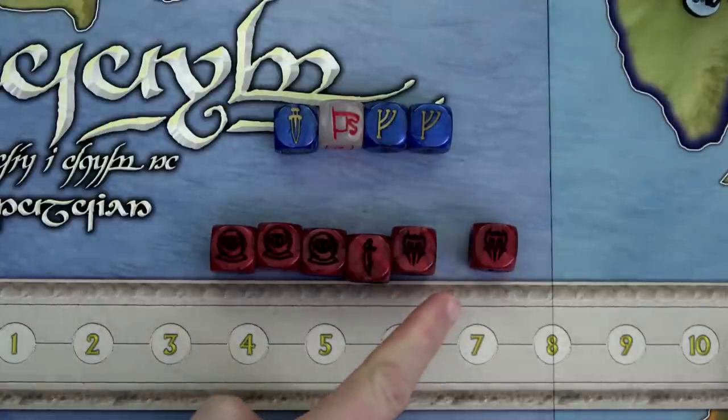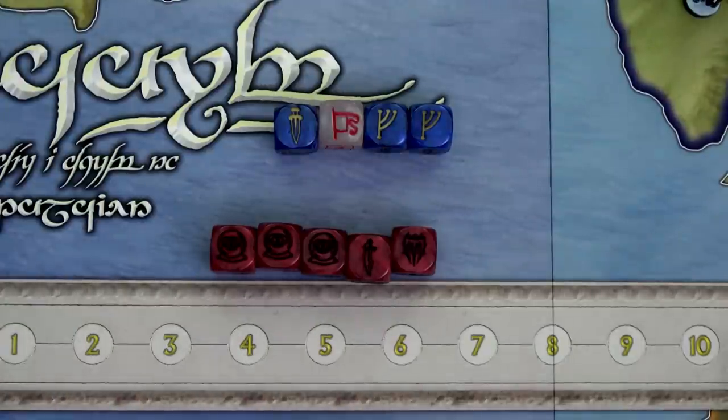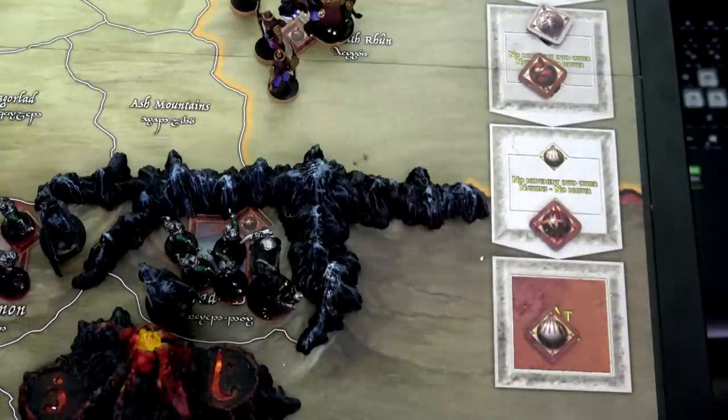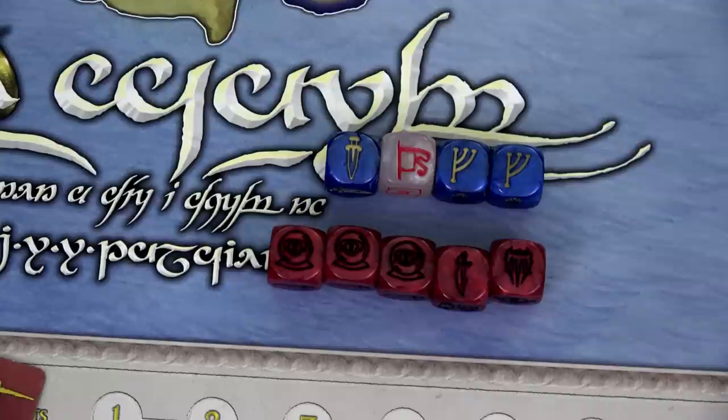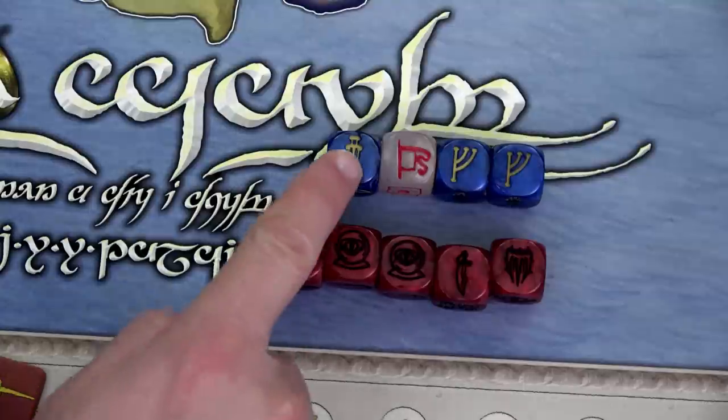Moving to the Shadow Player, I'll use a muster die to push one of our factions to at war — specifically Isengard. Now we can cross any borders and start mustering units. With muster dice you can also play a muster event card; for nations at war, you can place one elite unit in a friendly free settlement, two leaders in different friendly settlements, two regular units in different friendly settlements, or one leader and one regular unit in two different settlements. You can also use a muster die to bring characters into play.